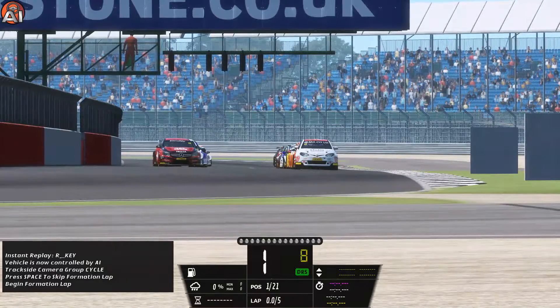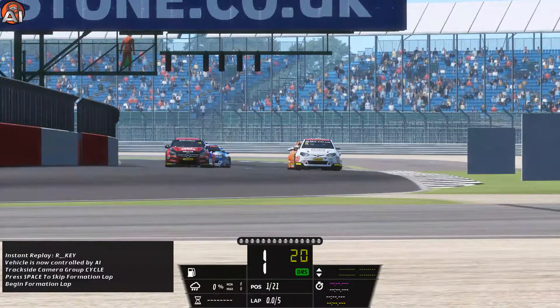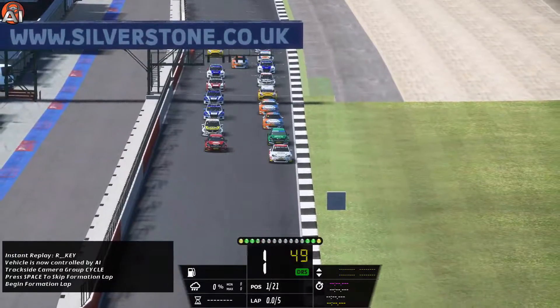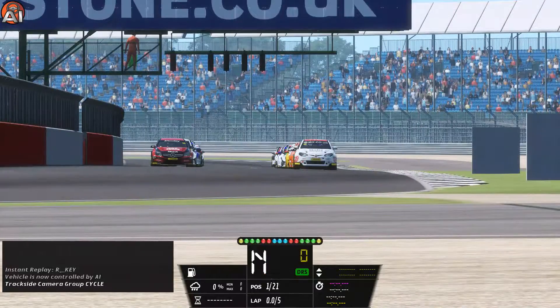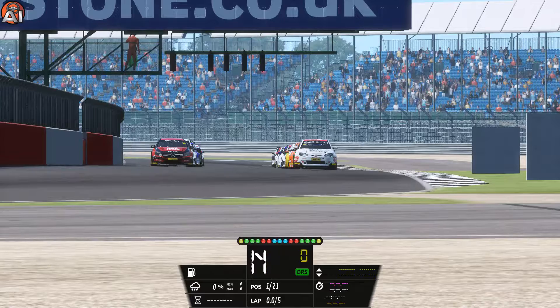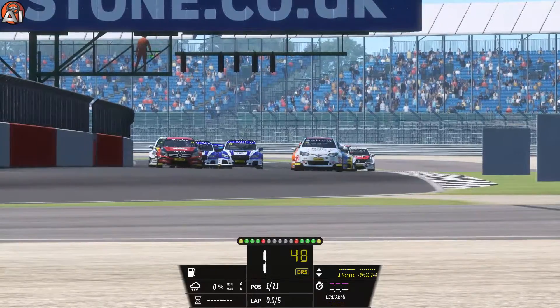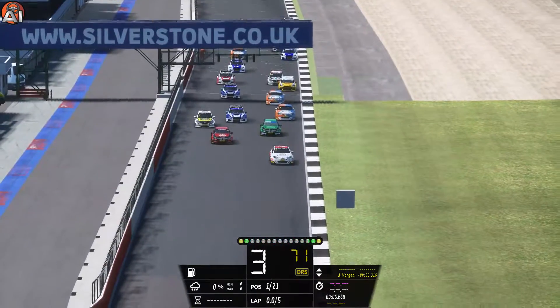So I'm using a different mod. I was planning to use the WTCC, but I decided to use the British Touring Car — I feel like it's better made. We'll skip the formation lap. Green flag is out and I have a five-lap race here at Silverstone National.